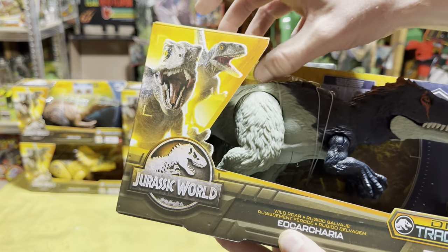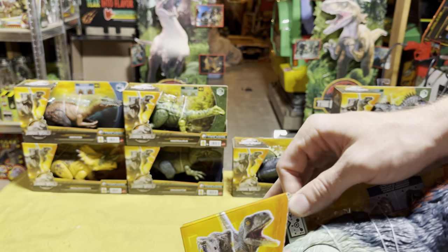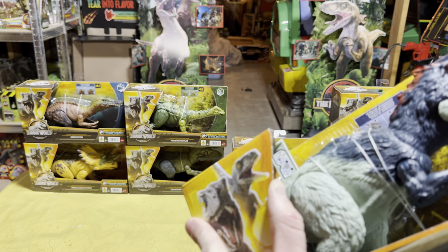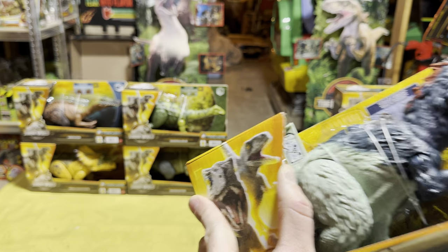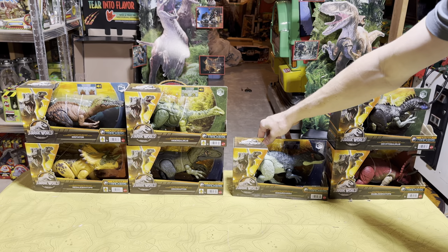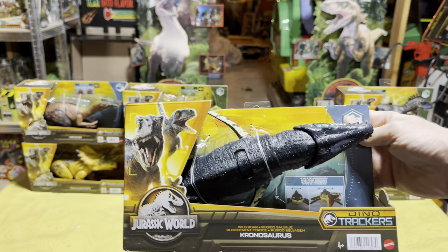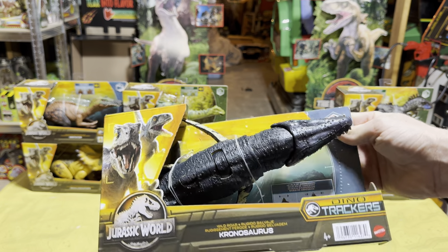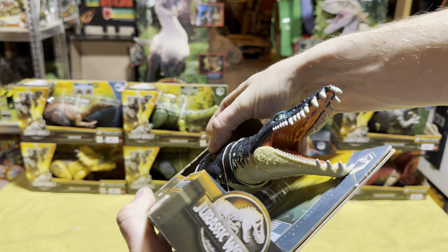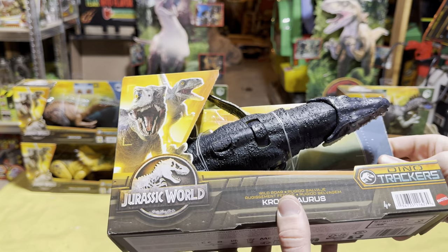Now let's see if I can get that scan code for everyone — this one's a little tight but I think I can still get it. There it is. Now the last of the Wild Roar dinosaurs from Wave 1 is the Chronosaurus, probably my favorite of the four from that wave. It's a really cool marine reptile with an awesome action feature that can go both directions.